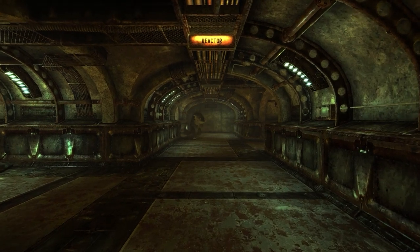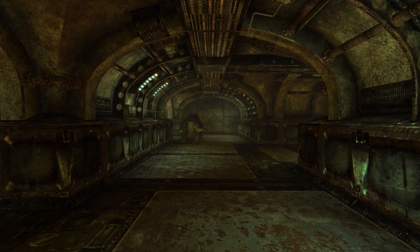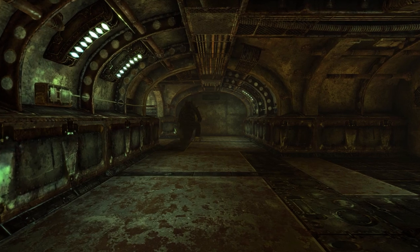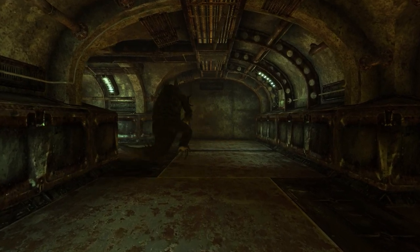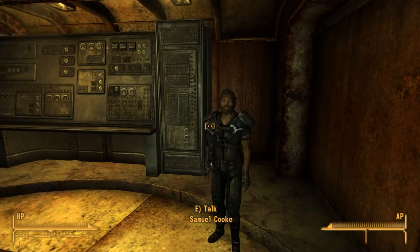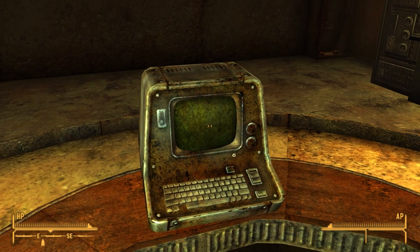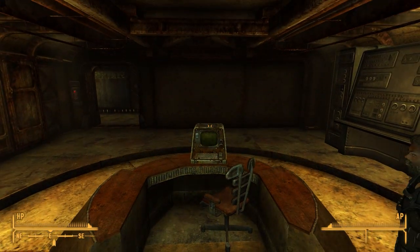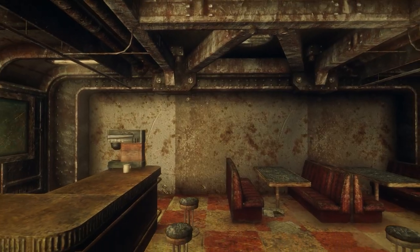Vault 19's true purpose was to study paranoia. To facilitate this, the inhabitants were broken into blue and red factions, each with their own overseer — both of whom were in on the experiment — and they induced paranoia through high-pitched sounds, equipment malfunctions, and other non-chemical methods. The red overseer's terminal can be found near Samuel Cook, but it can't be accessed. There are two terminal entries for it, and it's unknown if these were cut on purpose or by mistake, but they do shed more light on Vault 19.